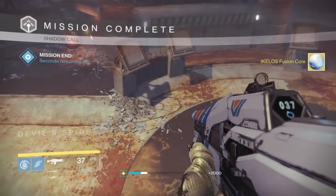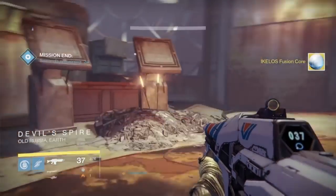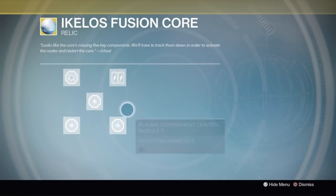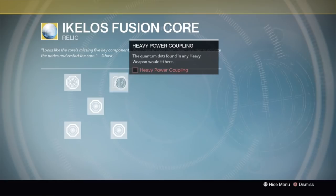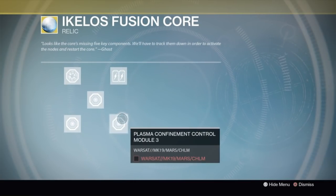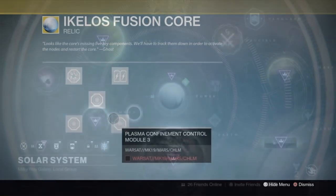As soon as you finish that, you get a fusion core, and now it's time to move on to what might take you the longest. In this fusion core, you've got to do five things. First, you have to go to the Archive story mission and complete it. You also need a heavy power coupling, which basically means dismantling a legendary heavy weapon. Then you have to find the warsat and complete it on Earth, the Moon, and Mars — and that's where your time is going to be spent, for sure.